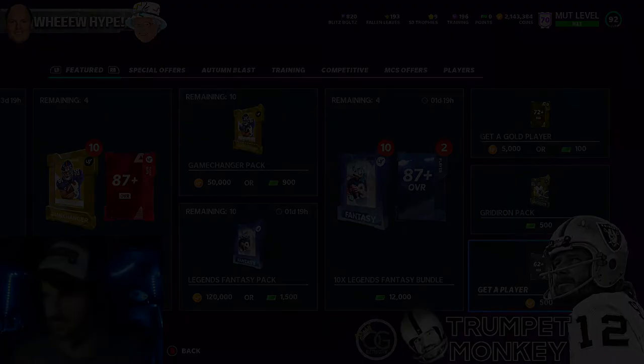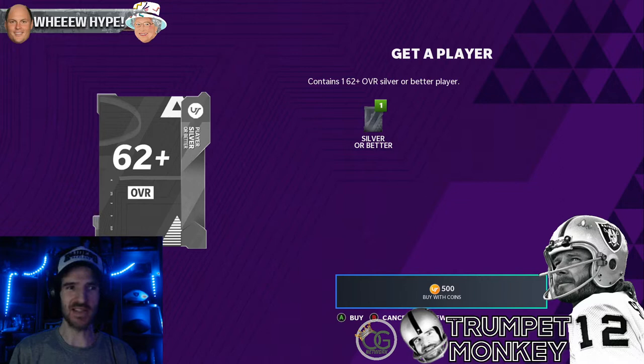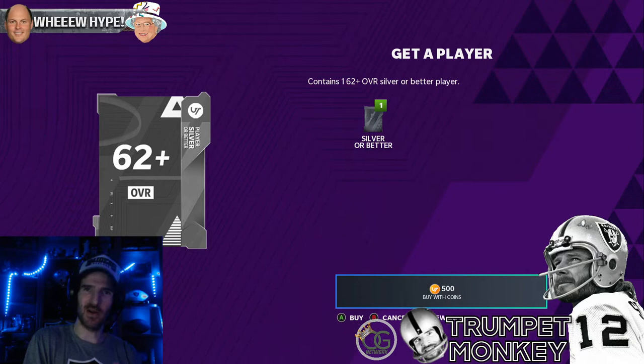Good day mates, Trouble Monkey here with another quick video for you. Monday coin making tip — it is literally the slowest market day in months, so this is the day you go back to the tried, tested, proven method: get a player pack. This is something you can do with 50,000 coins and you'll get a hundred players because it is only 500 coins per pack.